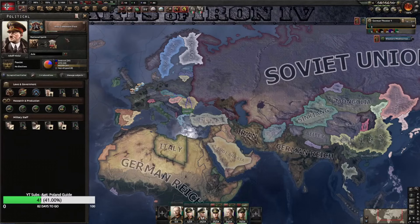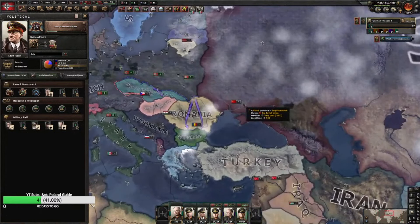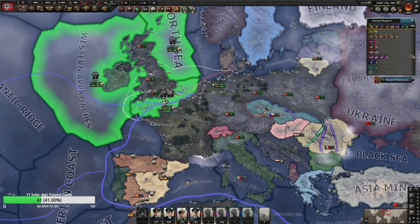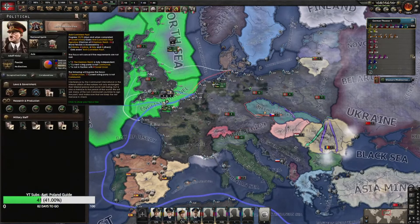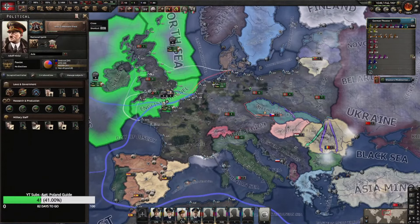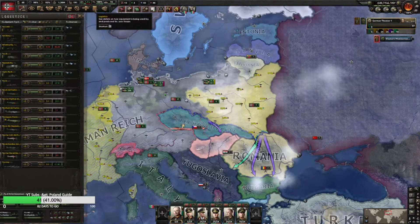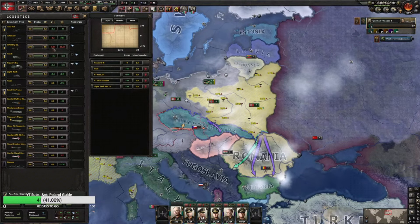We now have the war goal against Czechoslovakia so we basically have 100 days to take out Romania and Czechoslovakia, which will open up a front with the USSR for better encirclements. February 7th we get war against Czechoslovakia — we could probably take out the rest, and maybe get Greece done in 100 days. We got the justification. Stockpile: plenty of trains, plenty of tank to be converted. The negative 10k guns a day is a little concerning, but at least we have that handled.